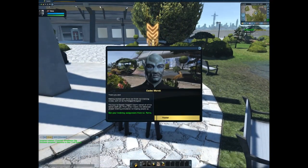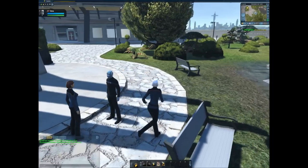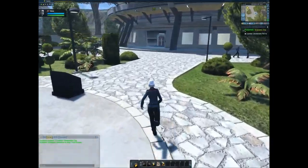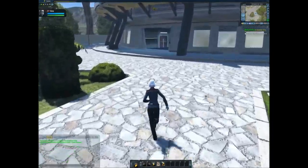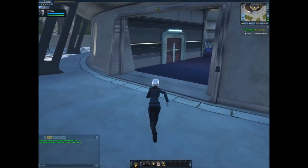'There you are — getting excited yet? Once we finish our training cruise we'll all be full-fledged ensigns. The buzz is Captain Taggart hasn't named all his senior staff yet. From what I heard, the advanced phaser training simulation is tripping people up.' And we go to Lieutenant Farrah.